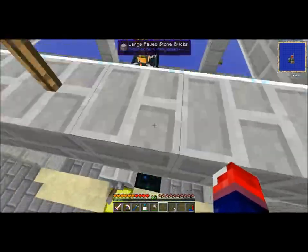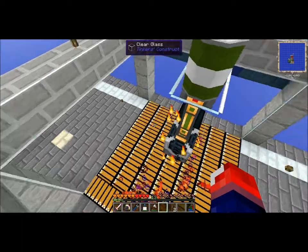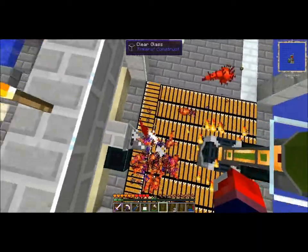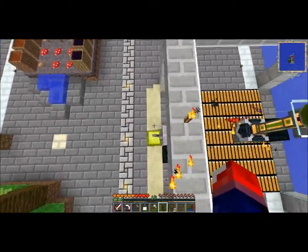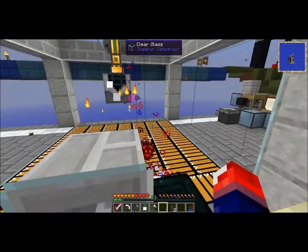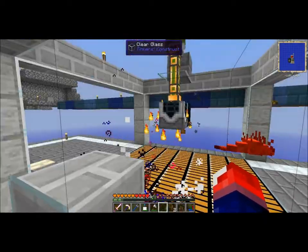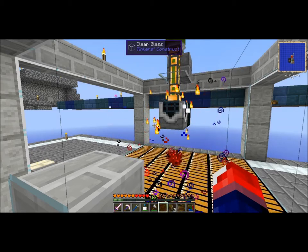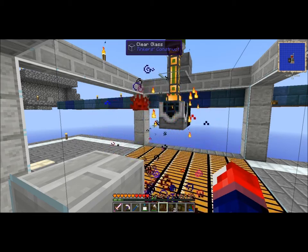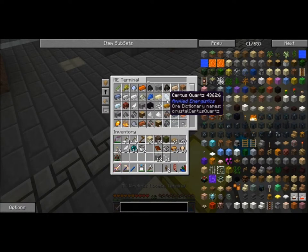As long as we keep these guys contained it shouldn't be a problem. I don't believe they can get into the stone bricks — they only get into cobblestone. Let me just stop this — it's getting really ridiculous. It's going really fast and overwhelming the grinder. This chest might fill up in just a few moments. I'm getting blaze rods, which are an important resource. This is way more overpowered than it should be.